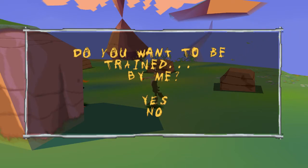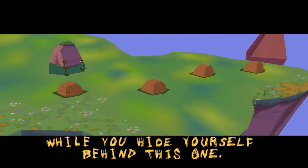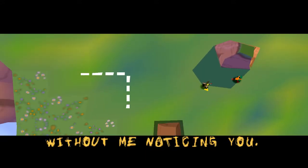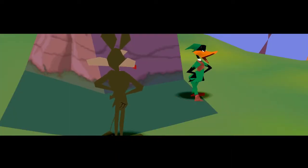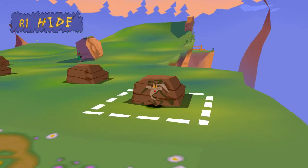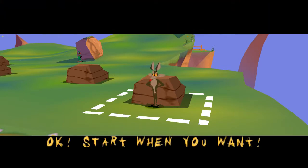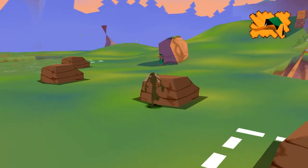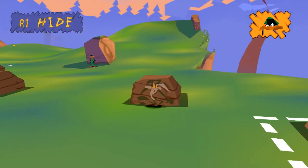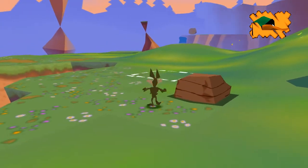Do you want to be trained by me? Who doesn't want to be trained by Daffy? I'll watch over the rocks while you hide yourself behind this one. After you cross the white line, I'll watch carefully to see if you can reach this square without me noticing you. I just love those animations for Daffy — they're pretty silly. You just gotta hold the R1 button next to a rock to hide behind them. Just gotta wait till he turns his head, then I can go right past him and make it to the square with ease.